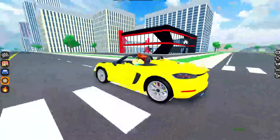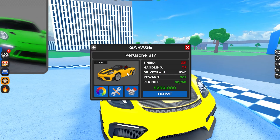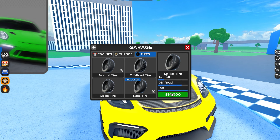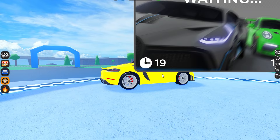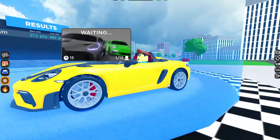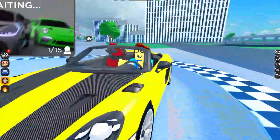Now let's get this video started. We are at the drift track and you can see we got the Porsche — it is already fully upgraded. We haven't gotten spiked tires yet, and that's what we're going to need to drift. If you look at the stats, it is a real-world drive and that is perfect. Let's see if I can get at least 15,000 points on the first attempt.